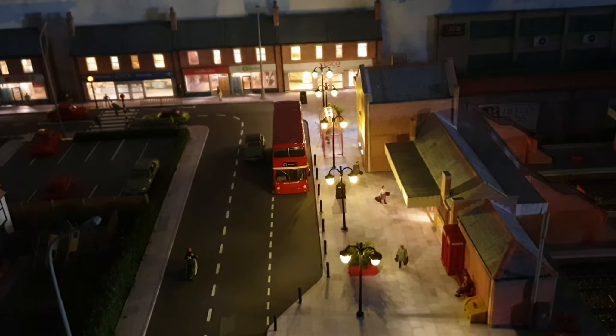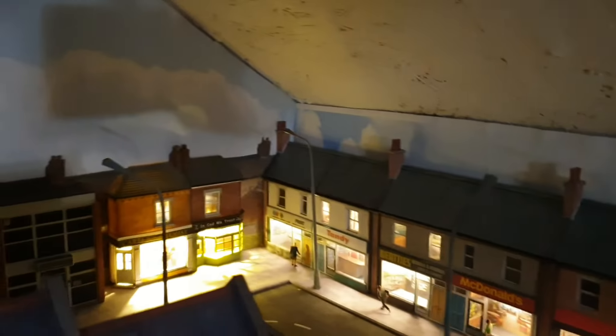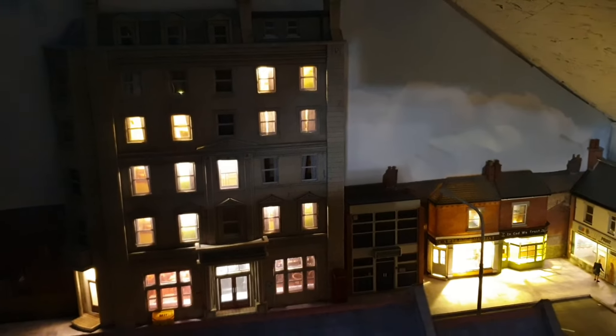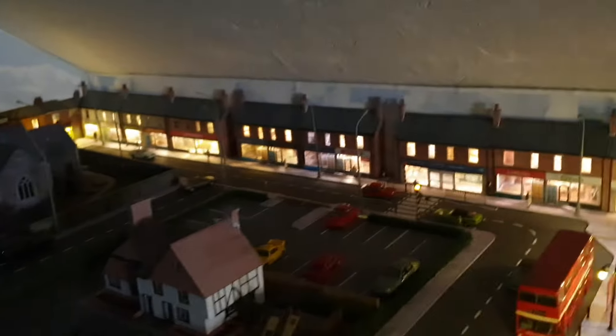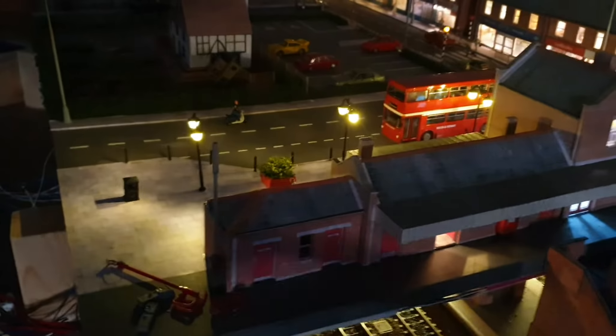I have some lights now working, so I'll give you a quick show. We have the main station entrance lights, all the shops — you can now see the details — and the hotel. I haven't finished wiring up the church or the pub yet, and the streetlights need some resistors before I can finish wiring those.